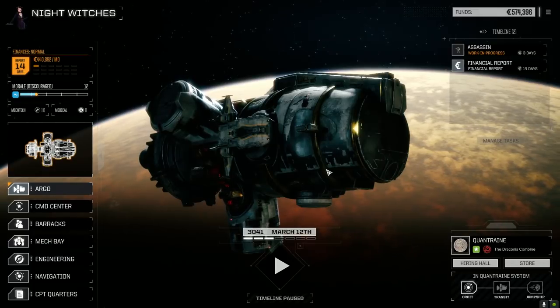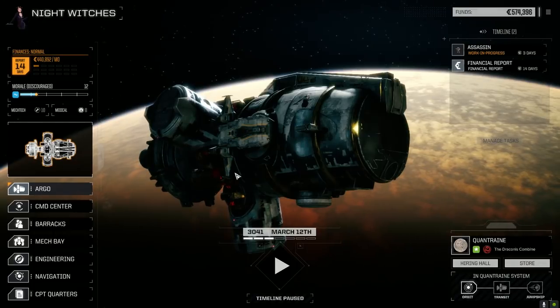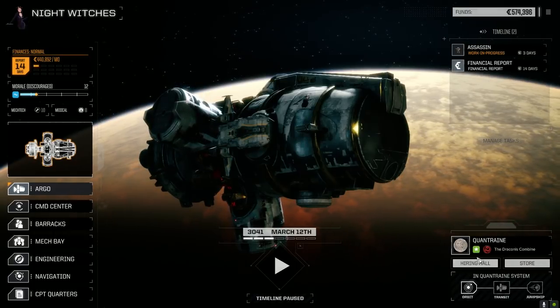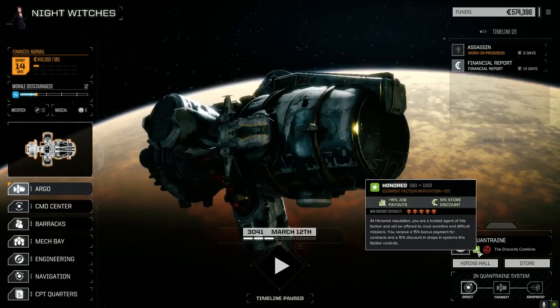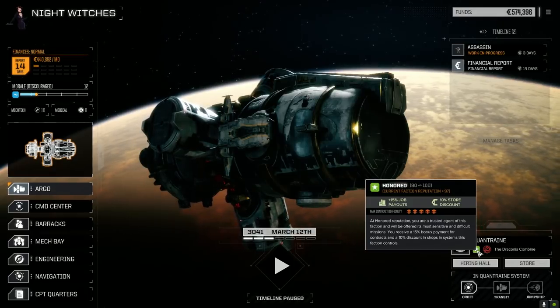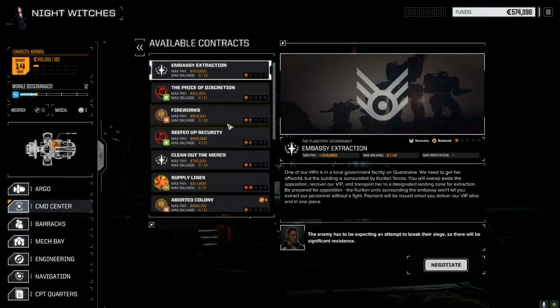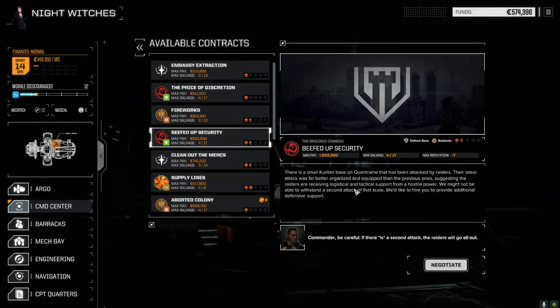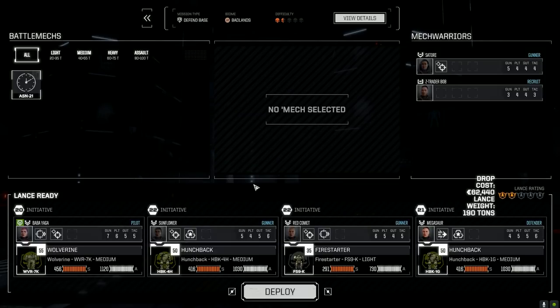Hey everybody, welcome back to another episode of Night Witches. We pulled off a couple of good missions last time, got some good gear, upgraded the Wolverine. Today we're almost three more to get to a hundred to Allied reputation, so we're gonna try to get the rest of our reputation today. We're going right into a contract - beefed up security, another base defense mission. We're gonna go maximum salvage, we've got half a month left, plenty of C-bills in the bank. Let's deploy and get this done.